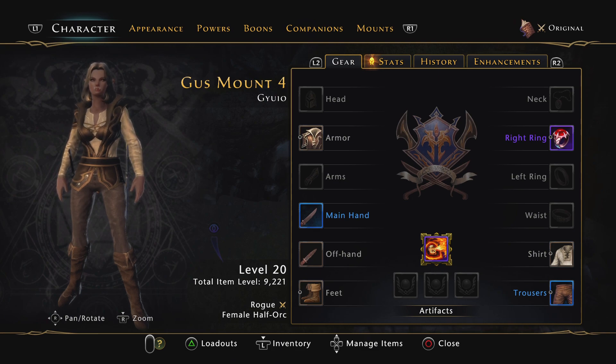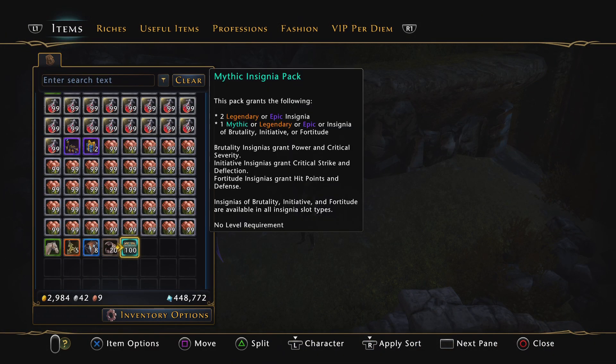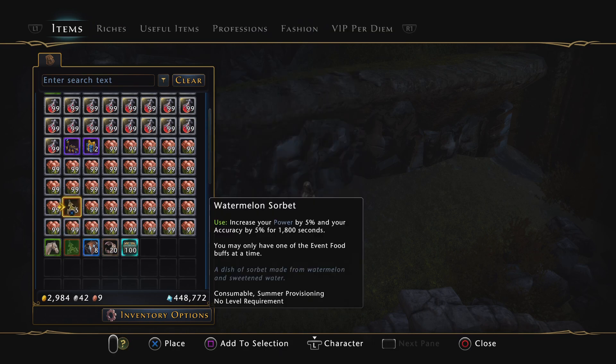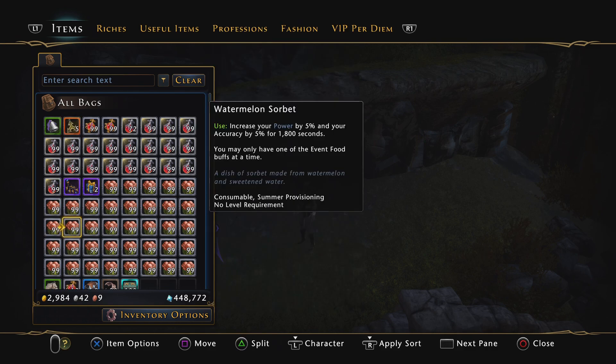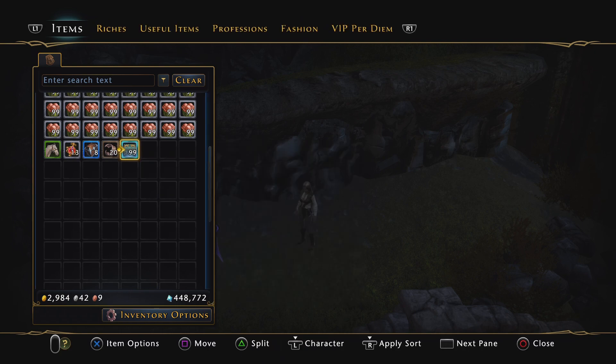Hey guys, it's Gus, and I'm going to gamble 40 million AD. Care to join me? So I have 100 of these Insignia Packs, and I basically need to get back 40 million or I'm going to lose, because I bought these all for 400K each — I had 97, bought 3 more for 404K to make it an even number. We have these five-gone Insignias. Let me hide these up here. Everything's going to pop out below here. Let's go open up 100 of these suckers.